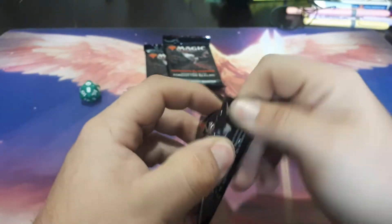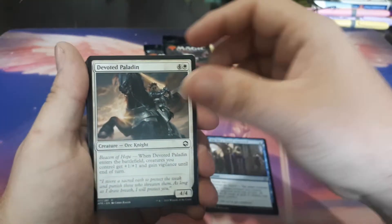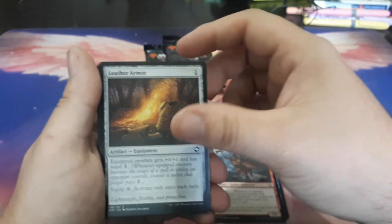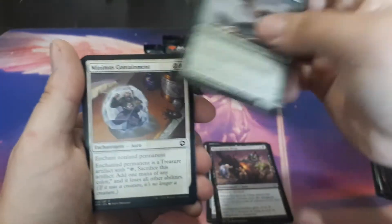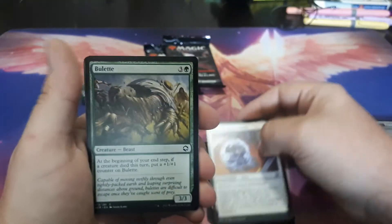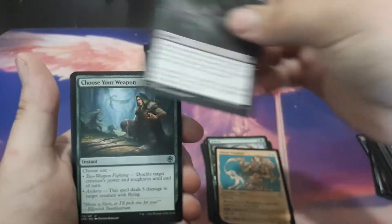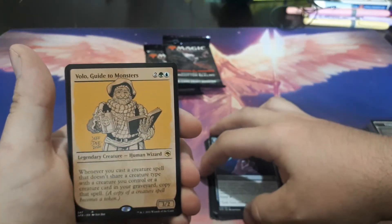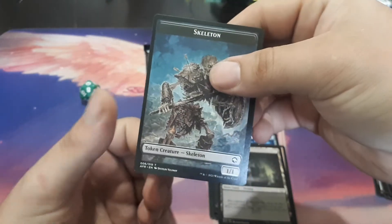Let's head on to our next pack. In this pack we have: You See the Guard Approach. Devoted Paladin. You Find the Villain's Lair. Hobgoblin Captain. Leather Armor. Precipitous Drop. Eltigard Ranger. Minimus Containment. Beulet. Ginny Windseer. Demogorgon's Clutch. Choose Your Weapon. Trickster's Talisman. Volo's Guide to Monsters. A Swamp. And the Lost Mine of Phandelver. And we have a Skeleton.